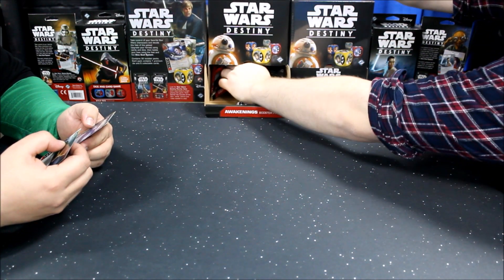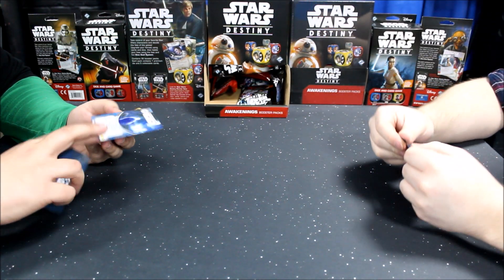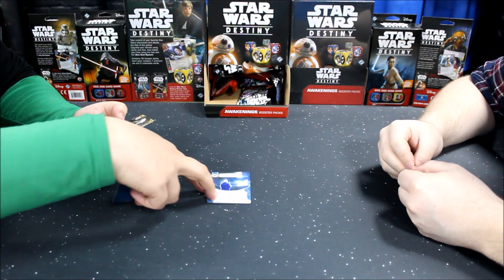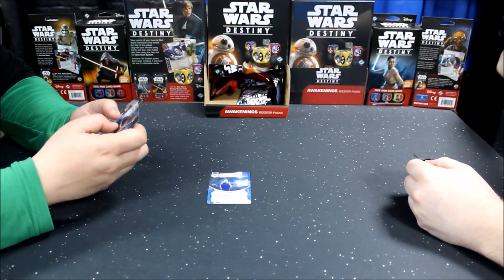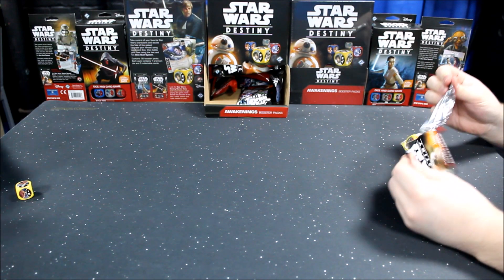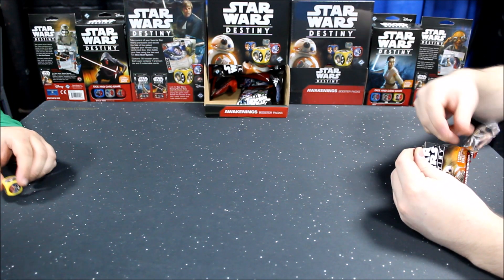I'm going back in as far as I can. 'It Binds All Things' — yes, I've got that in my deck. You can exhaust that support to reduce the cost of a blue upgrade. The Padawan's first weapon cost is also decreased by one.